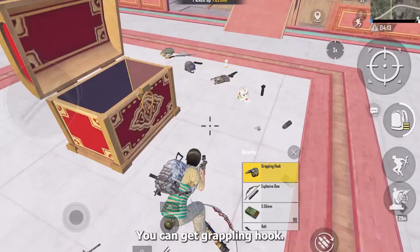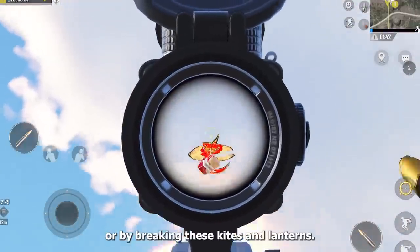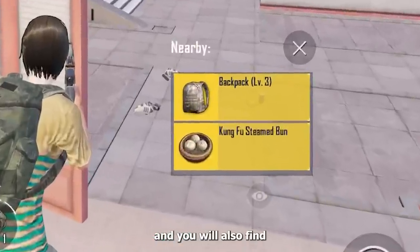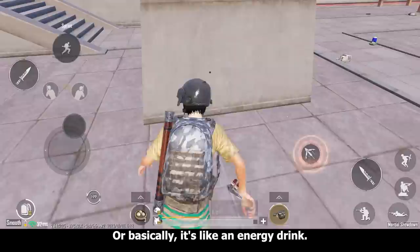From this arena location you can also get the grappling hook, which is like a Spider-Man web shooter. You can get this item either from the main crate or by breaking these kites and lanterns, as they drop crates that contain the grappling hook. You will also find the kung fu steamed bun — by consuming this you will restore health and energy, basically like an energy drink.